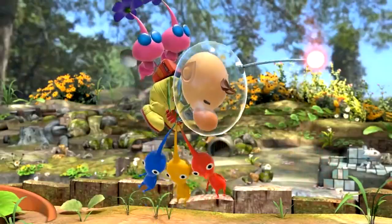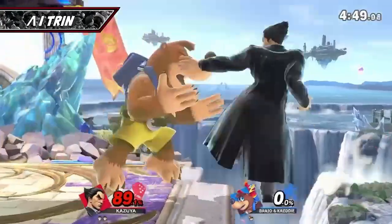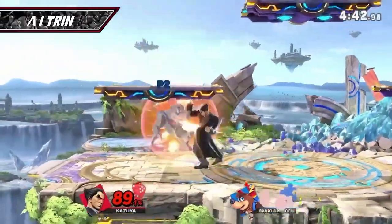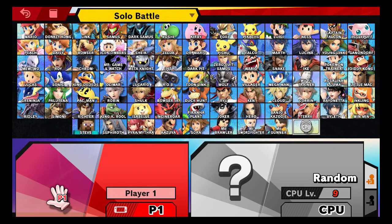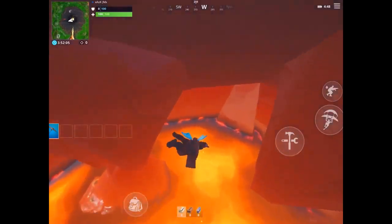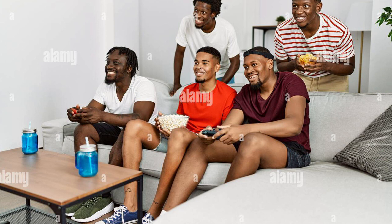Crossovers can easily appeal to all four player interests. Super Smash Bros. Ultimate appeals to Killers with all the different items that interfere with the game, encouraging players to do the same. Challenge modes appeal to Achievers who aren't satisfied with casual play. Large environments or a large range of choices appeal to Explorers. Crossovers most easily appeal to Socializers since they bring together fans of different series, and many of the biggest crossover games are meant to be played on the couch with friends and family.